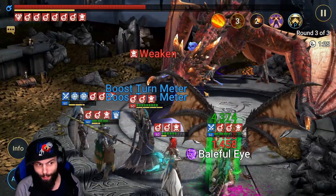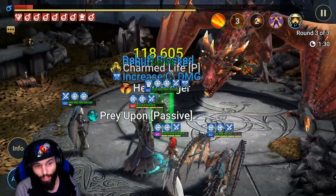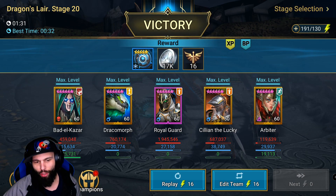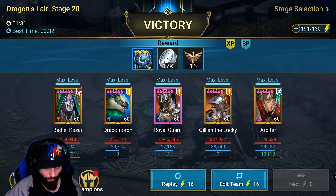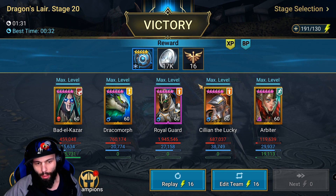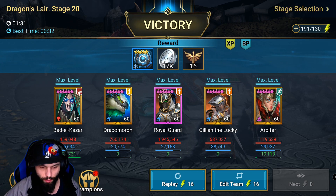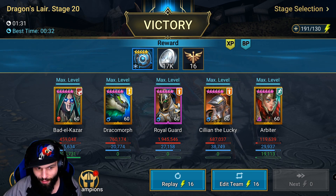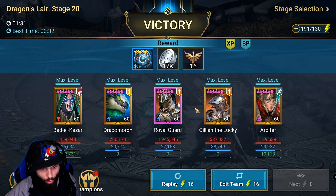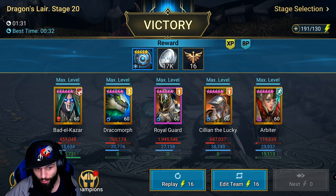I'm actually looking forward to maybe using him when I'm doing an account upgrade and somebody's struggling with Spider, to see how much he could actually help. All my champions are too built up for him to make a huge impact. 687,000 damage — it's nothing too great on the damage part, but he also has utility and he didn't really get any extra turns. Royal Guard is a hit points based attack champion so the more hit points the enemy has the more damage you'll do, so it's hard for him to out-damage Royal Guard unless he's getting a lot of extra turns with Relentless.